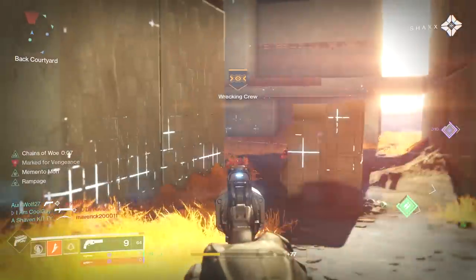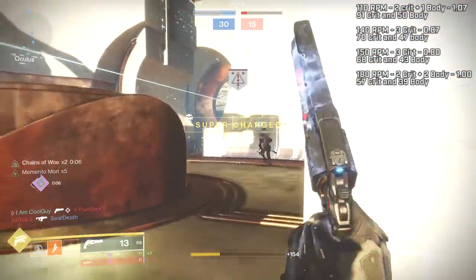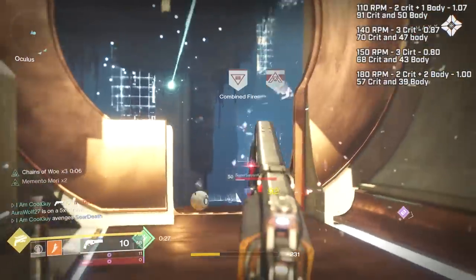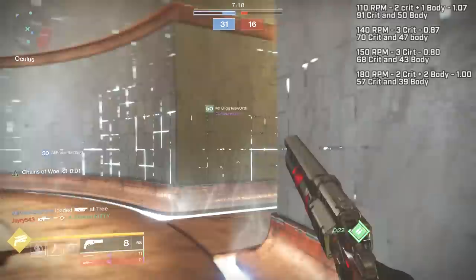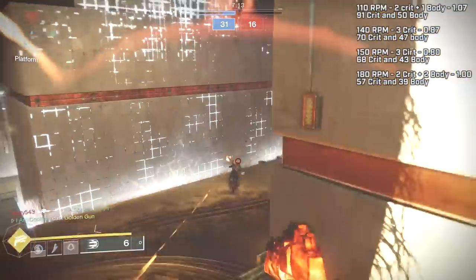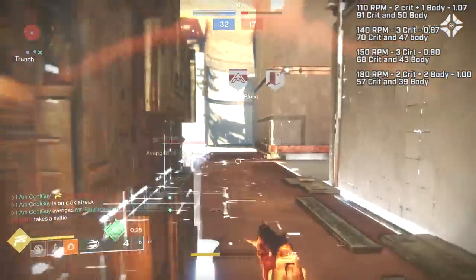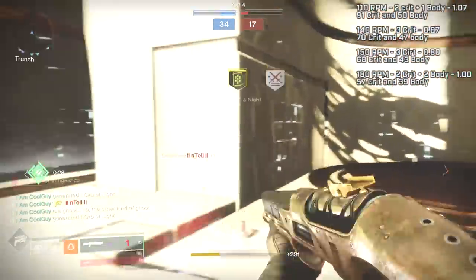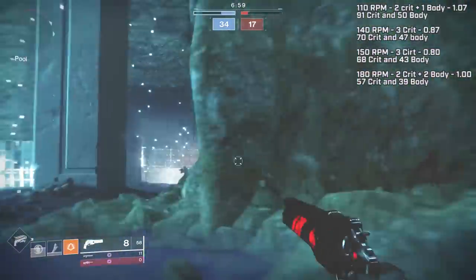On screen right now we have the TTKs of all the hand cannon archetypes. The 110s are 2 crit, 1 body for a 1.07 TTK — 91 to the head and 50 to the body. The 140s require 3 crits for 0.87 — 70 to the head and 47 to the body. The 150s are 3 crit as well, 0.8 TTK — 68 to the head and 43 to the body. The 180 RPM precision frames are 2 crit, 2 body for a flat 1 second TTK — 57 to the head and 39 to the body. I like all hand cannon archetypes for console because they all have a place.